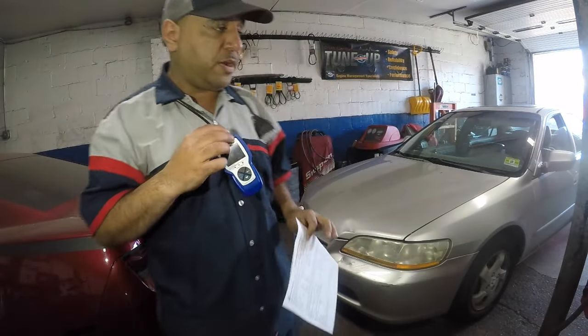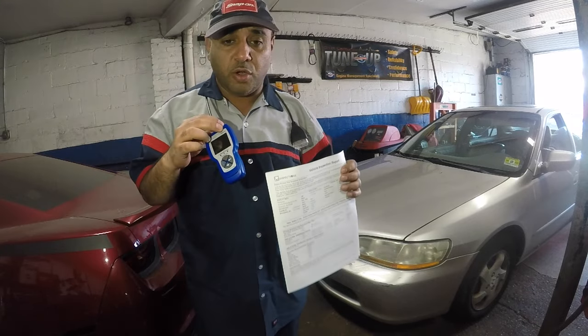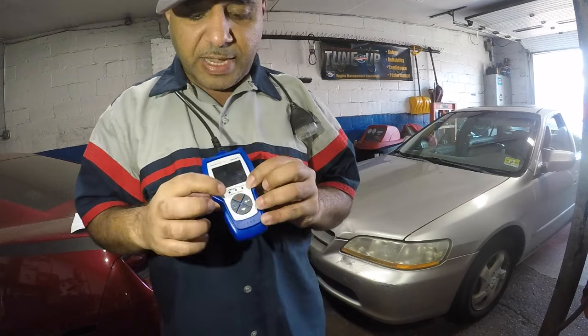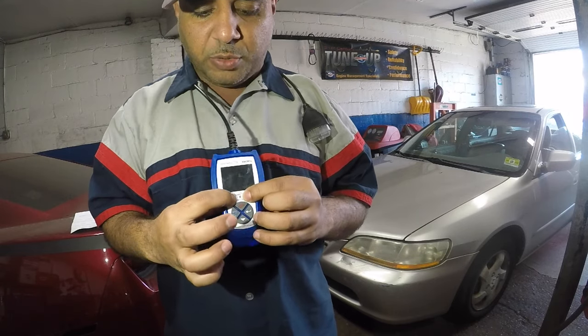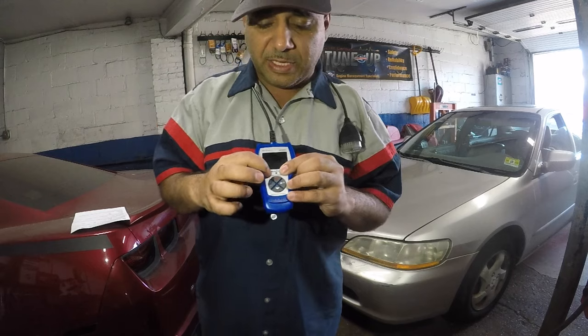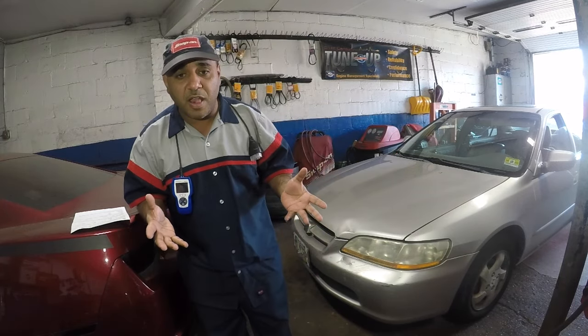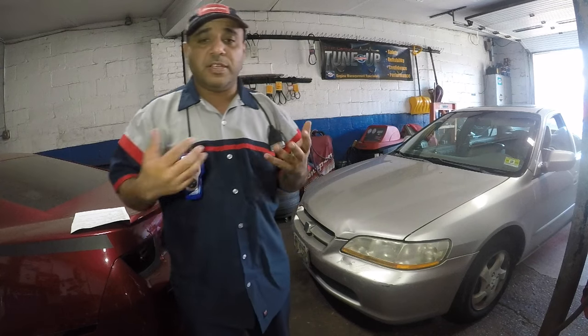We're gonna take this car on a test drive and get it ready so it passes inspection. This scan tool has three lights — you'll see the orange one in the middle, and then a green one. When that light is green, the system is ready to go for inspection. So why would your car fail?